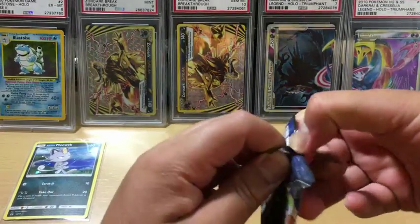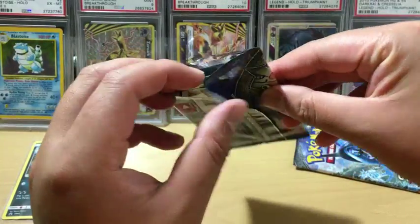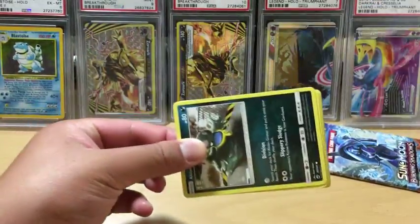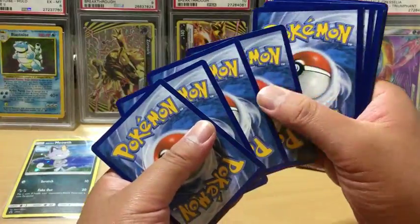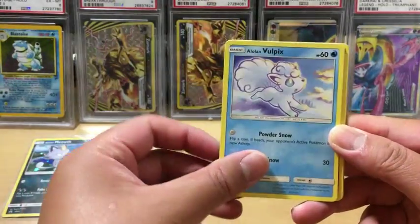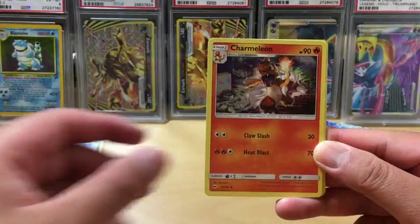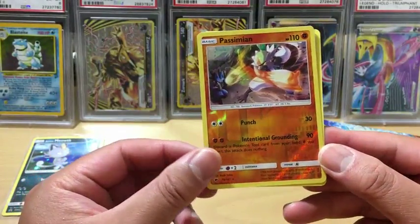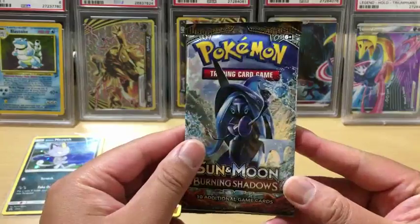Let's see if the second pack will treat us a little bit better. Let's see if we can open it up - pretty easy on the top. Another Grimer, okay this is weird. Alolan Grimer again, Aromatisse, Voltorb, Hoot-Hoot, Lilipup, Fire Energy, Rhydon, Charmeleon - looks pretty cool. Buffalant reverse holo, rare Persimian, and the rare in the pack is a Bewear non-holo rare. On to the last pack - can we get a holo rare or better? Let's find out.